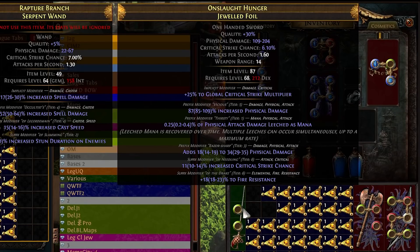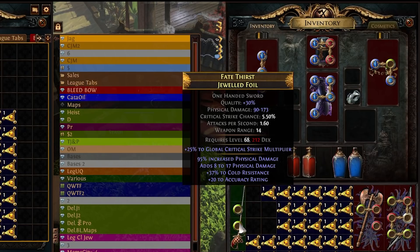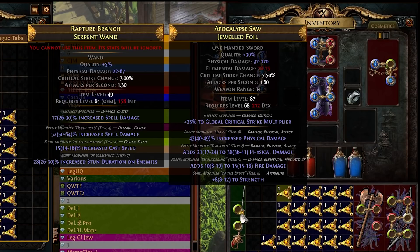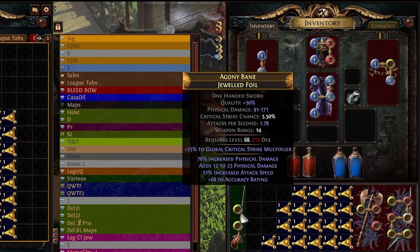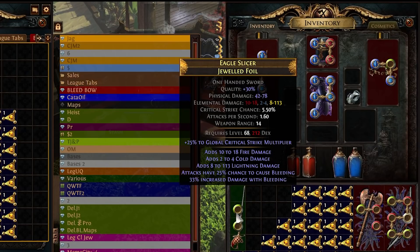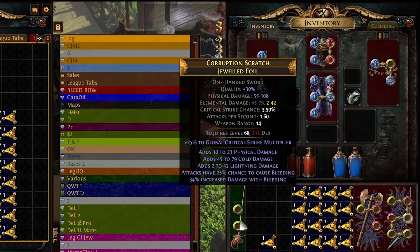Tier three, tier five — not good enough. That's tier two. So that might have looked like quite a low phys flat roll, but as you can see, it's not too bad. That one over there is bad. I believe that's tier two again.